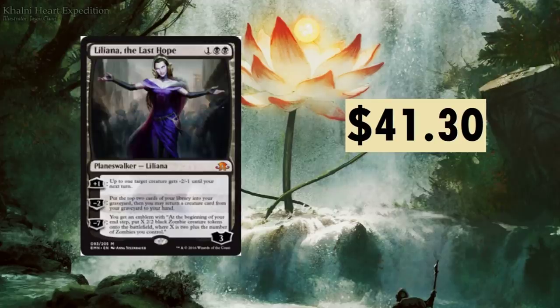Liliana the Last Hope — I apologize about the image quality — at $41.30. This was around $12 when it first appeared and has just constantly climbed. A three-drop: plus one gives target creature -2/-1 until your next turn; minus two mills two then returns a creature from graveyard to hand; and the emblem at the beginning of your end step puts X 2/2 black Zombie tokens where X is two plus the number of Zombies you control. That gets out of hand fast.